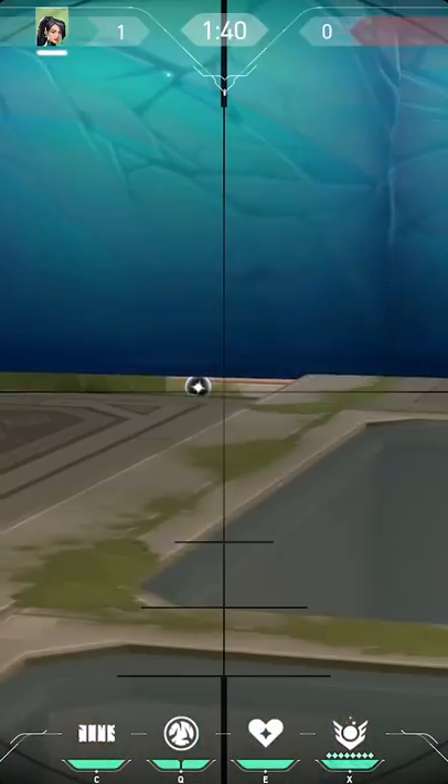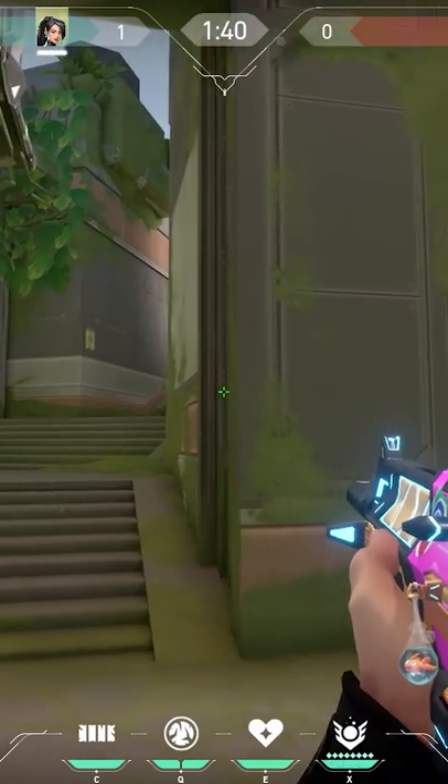First one on Fracture. Just place your wall like this and you can spot the people taking the orb. And this is the enemy's perspective.